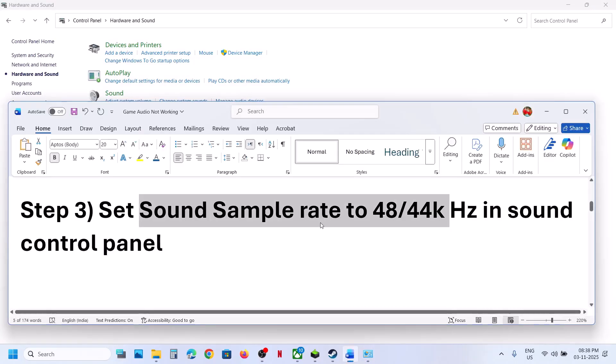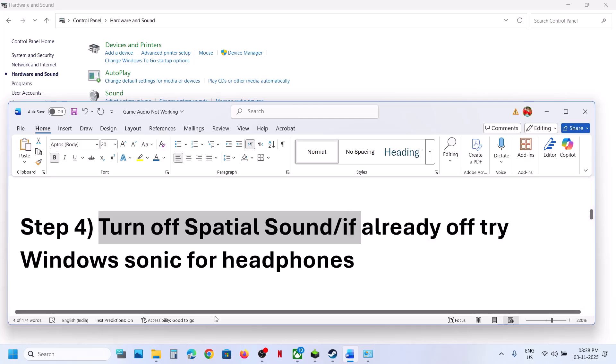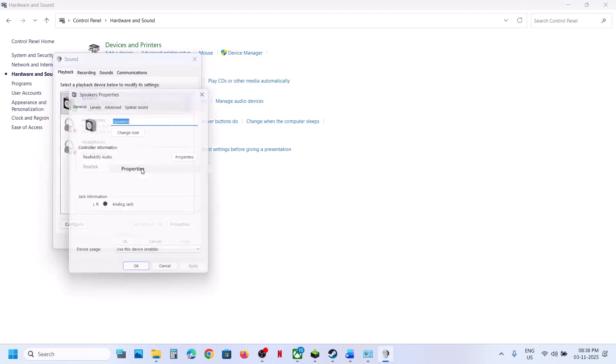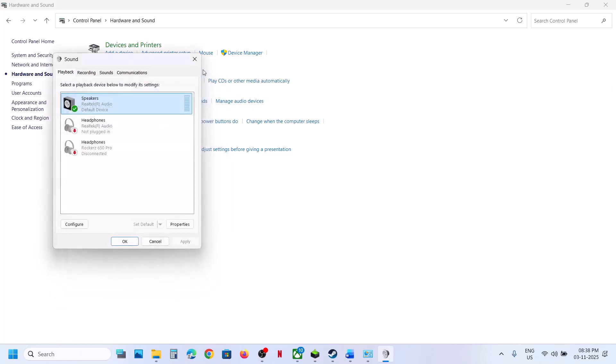The next step is to turn off spatial sound. Go to the Sound Control Panel, select your speaker, right-click, go to Properties, then Spatial Sound. If it is set to Windows Sonic for Headphones, turn it off, hit Apply, click OK, and relaunch the game. If it is already off, try enabling Windows Sonic for Headphones — hit Apply, click OK, and relaunch the game to check.